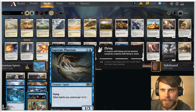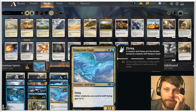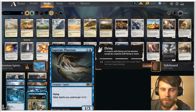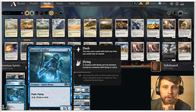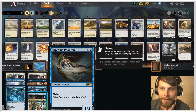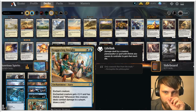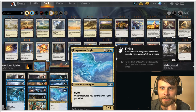Obviously we do have a couple lords. Supreme Phantom as well as Empyrean Eagle, basically giving everything with flying — which is basically everything in our deck — an extra plus one plus one, and then of course plus one plus one for spirits. The idea is essentially to get some early pressure on with things like Spectral Sailor. Rattlechains is a really nice protection spell that you can flash out, and from there basically have everything gain flash, then suit it up with things like Curious Obsession or Staggering Insight to get in for more attacks and draw some extra cards.